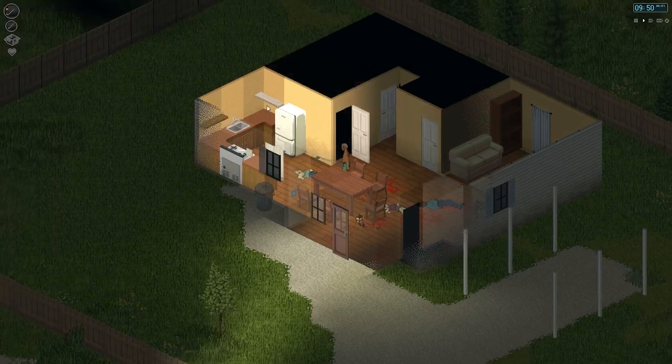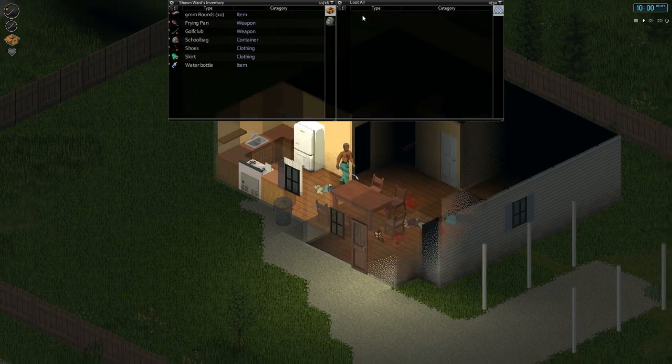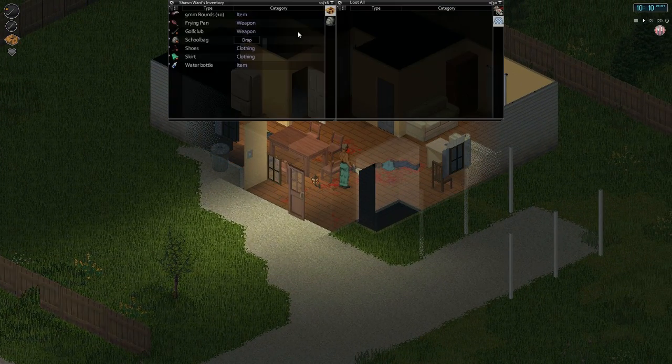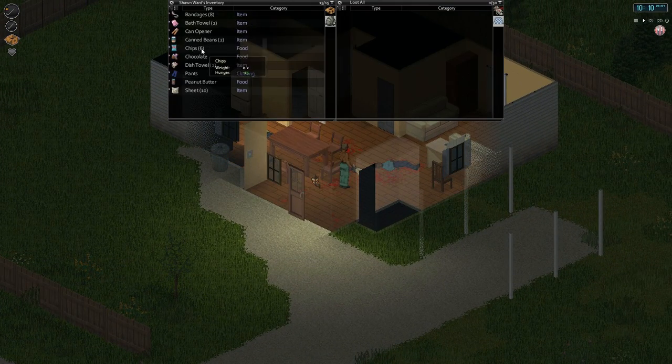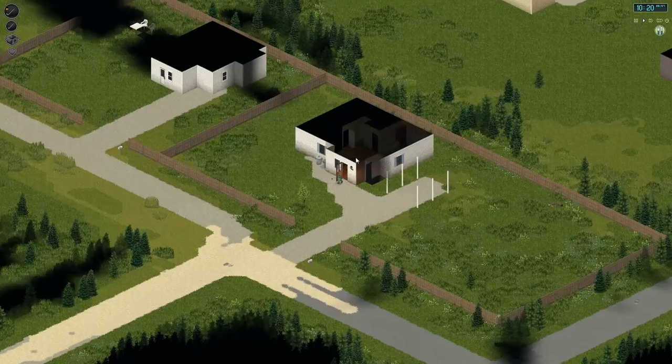Let's just nab something else from the fridge here. Two hams — we're not going to do that. We have to eat something. We've got some chips, but actually let's eat some chocolate. We're eating chocolate. Great. We've got some chocolate and we're going to go.